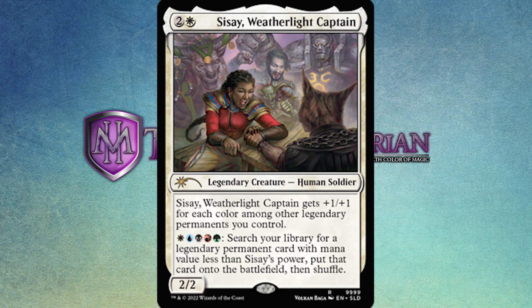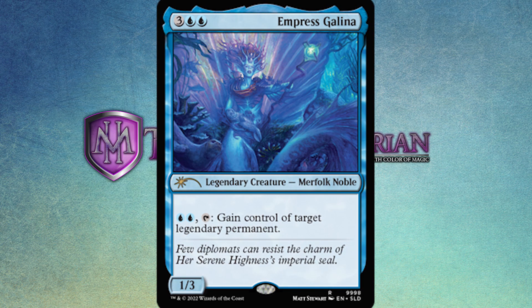This goofy left-hand style continues through all the cards. Moving on to the next one, which is going to get people hyped — Empress Galena. Wizards of the Coast picked a really interesting legend here. Empress Galena is two blue and three, a one-three merfolk noble. The power and toughness have also been shifted over to the left. It's a small change but a significant one — I really can't get over how different it feels having the casting cost on the other side.